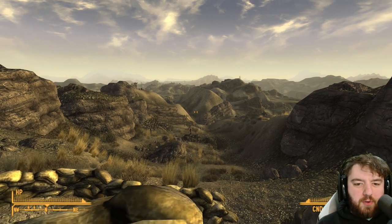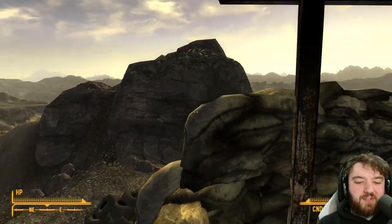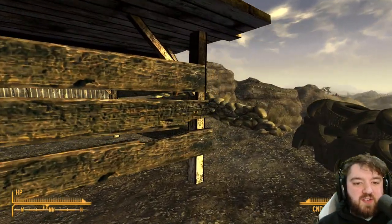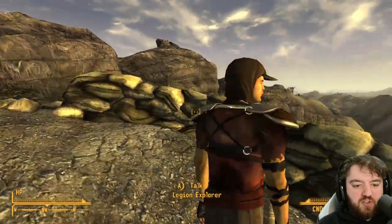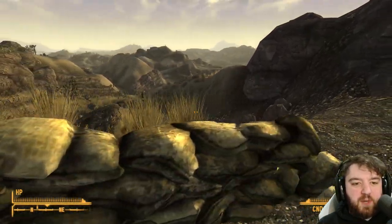That's a pretty good view down towards Camp Forlorn Hope from none other than the Nelson Lookout. This place is manned by, as you can imagine, several legionaries. Are they recruits or veterans? One legion explorer, one recruit. Might be higher if you're a higher level — I'm quite low on this playthrough.